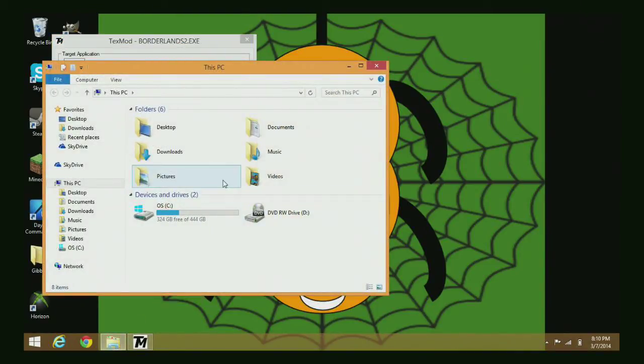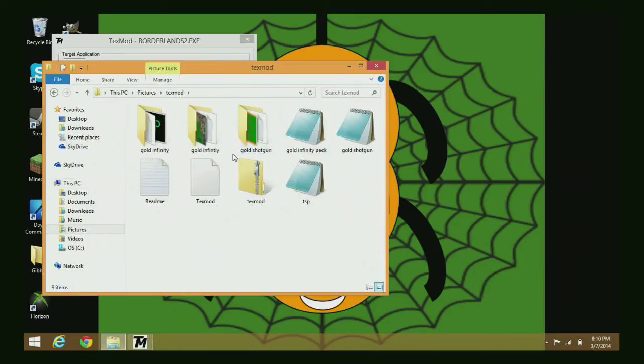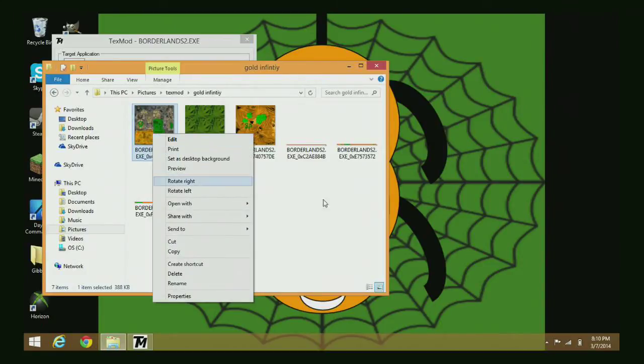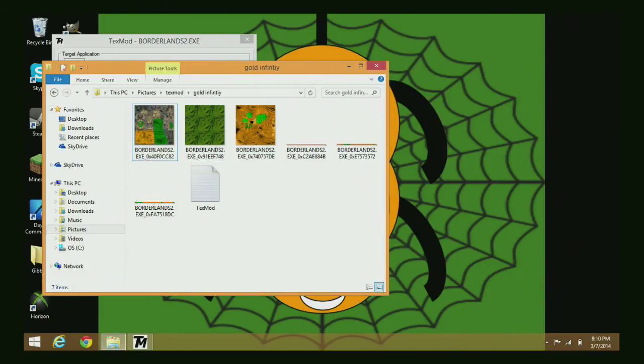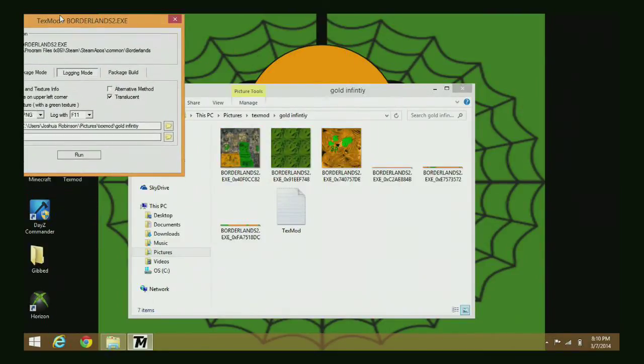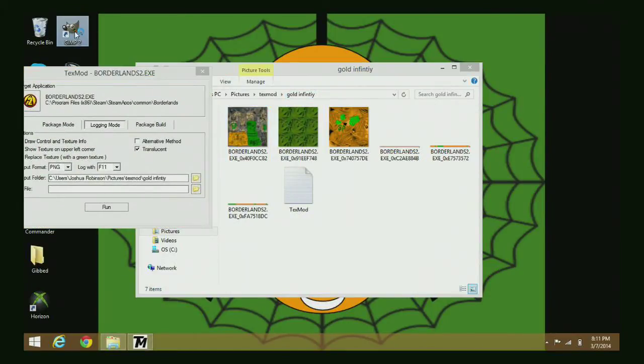If you want to get a better sort of look, GIMP is free. The link I'm going to be giving you is virus free, and same thing with the GIMP save editor. You need both of those apps if you want to make this as easy as possible. If you want to use Paint, it might take you a little while to make it look good.